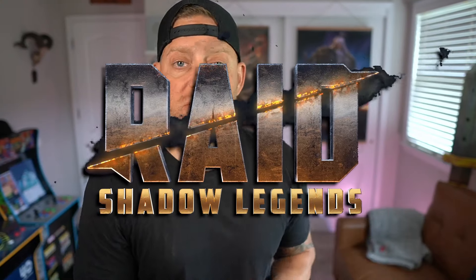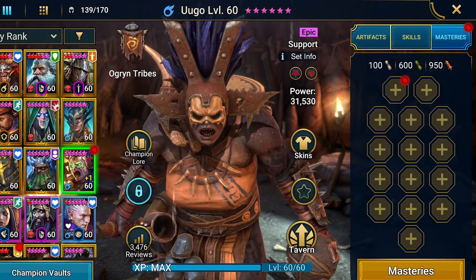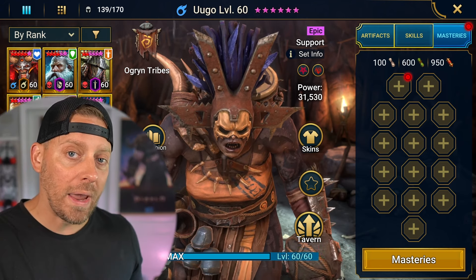Welcome back to another Raid Shadow Legends video. Today we are building out masteries for Yugo, our girl, that we grinded masteries inside of the game. We didn't just buy them for the 800 gems — we ran Minotaur and grinded for a better value on these masteries, and it was worth the wait. Today we're diving in and building her out.